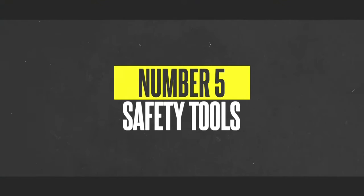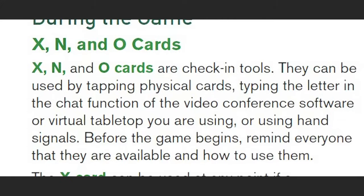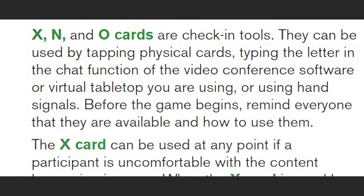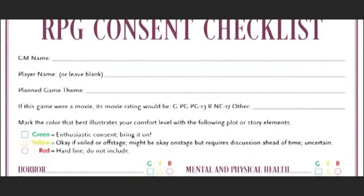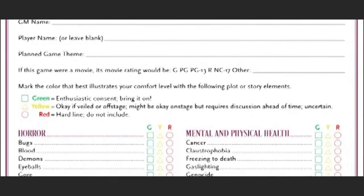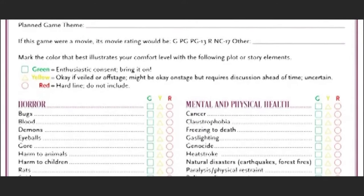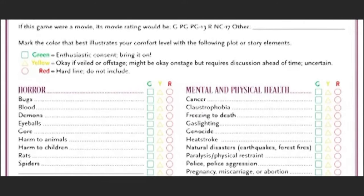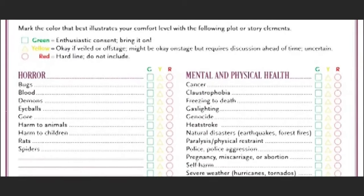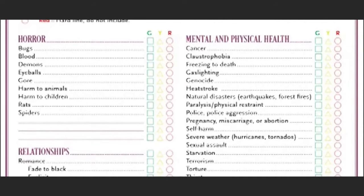Number five: this campaign setting comes with safety tools. When setting up Heckna, you are given a whole list of PDFs that have various DM tools to help you navigate any situations that may arise that may have accidentally triggered a player. The first thing you should look at is the DM consent list. This gives you a list of situations you can give to your players where they can check off things they are okay with, not okay with, or absolutely can't handle — so you don't accidentally hit those points that make your players upset, and you can have a smoother game.